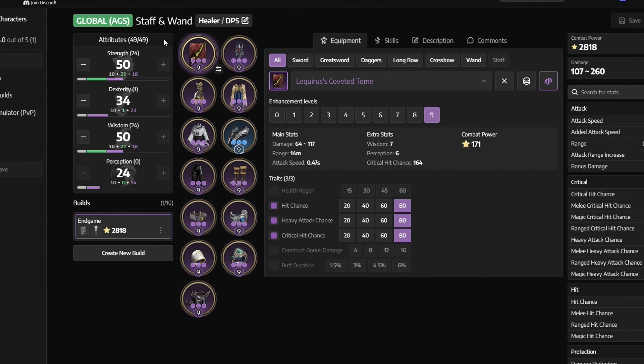For stats at endgame, we want to get 50 Strength and 50 Wisdom, and then put the rest of your leftover points into Dexterity.